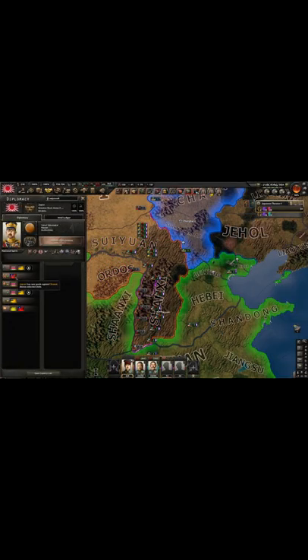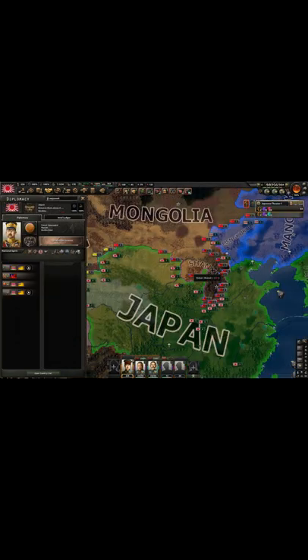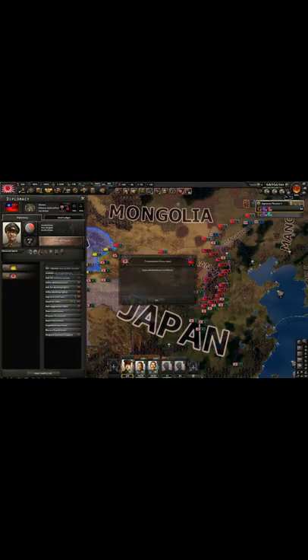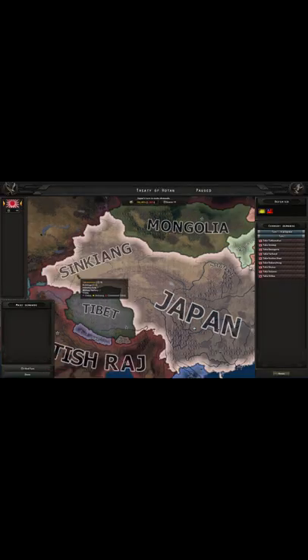As you can see, you still have a war goal against Shangji. You do have one month to use it, so you have to wait for a month. After a month has passed, declare war on Shangji — Sinkiang should join them — and just defeat them both. Goodbye, Sinkiang.